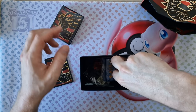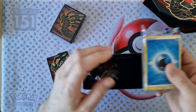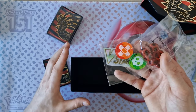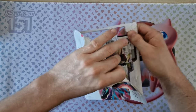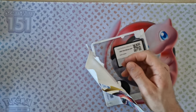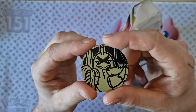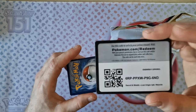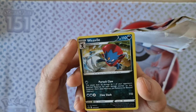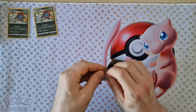In the box we have sleeves, energy, dress marker coins, and in the pack we have three boosters with Farfetch'd, a promo code, and the whole card with the Vial — it's nice. Okay, let's see what's waiting for us in the boosters.